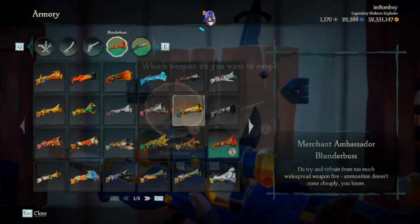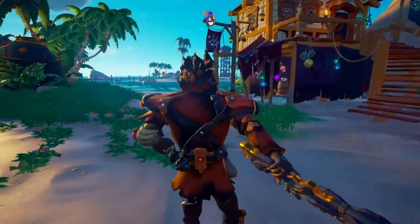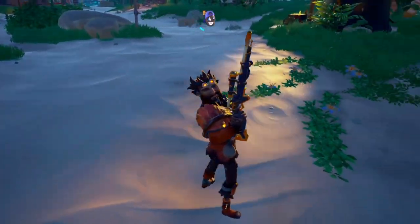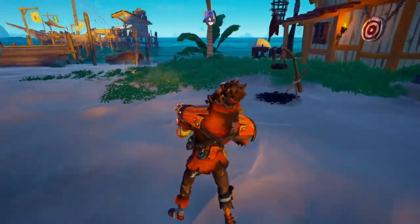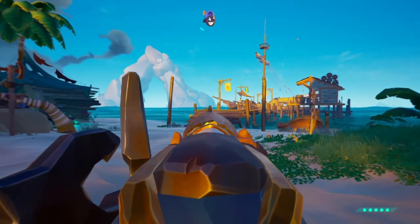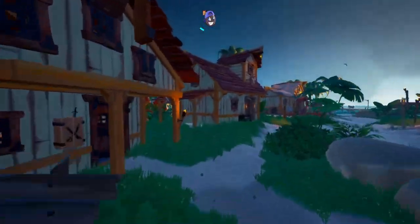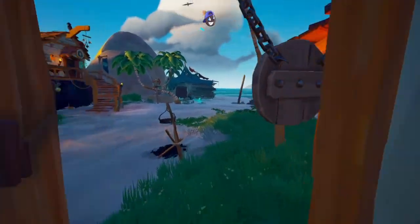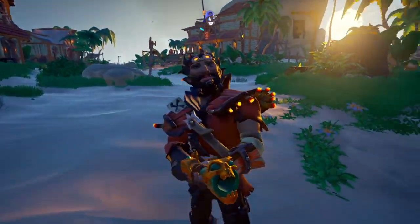I'll show you the Merchant again in the daylight since it wasn't shown in daylight last time — same with the Tribute Peak one. The Merchant looks better in the daylight, just looks clean. Merchant stuff always looks pretty clean. If you like iron sights, the Merchant Ambassador blunder does have an iron sight on it. And just because I like the Tribute Peak blunder, I want to show you guys it in the daylight too — there you go, I think that's pretty cool.